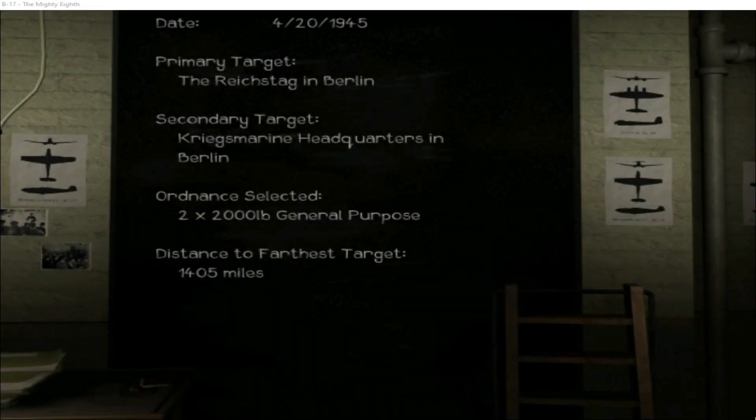Here's the mission summary. It's the 20th of April 1945. We're going downtown to hit the Reichstag and we're taking a couple of blockbusters in each plane. Just over 1,400 miles round trip. Let's see how this mission goes.